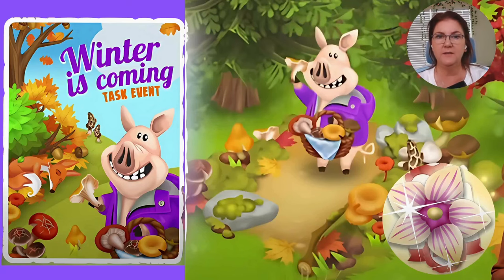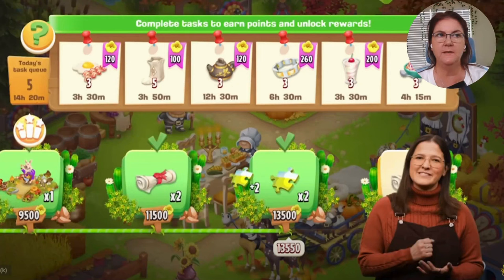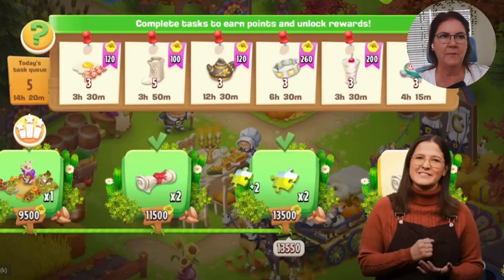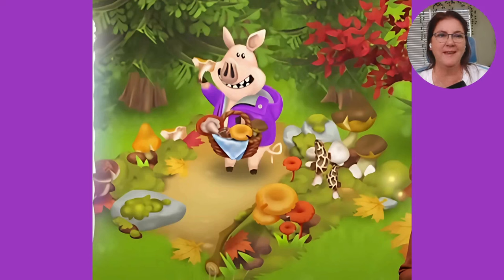Event number one — a winter task event is coming, otherwise known as the road event. In these events, what you need to do is make these products per task and collect them before the time runs out. Here's a little tip: make the products in your machine first before you click on each task to do it — that way you don't have to worry about running out of time. For this sort of event, you'll be collecting that flower currency. We're going to be getting the sleeping fox, some puzzle pieces, some boosters, and this cute mushroom-picking pig.